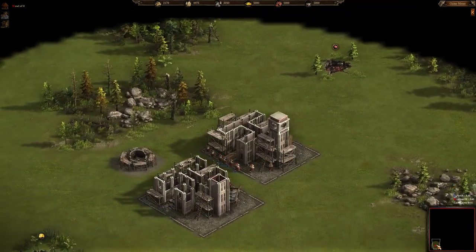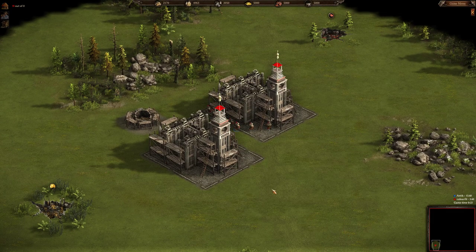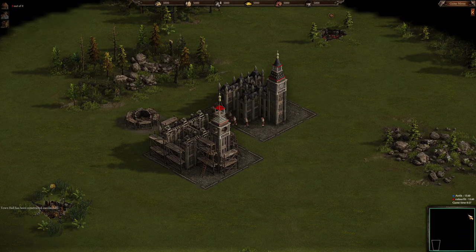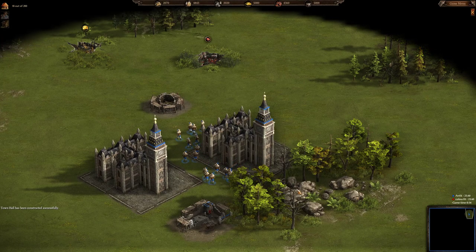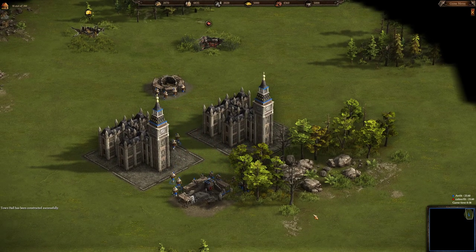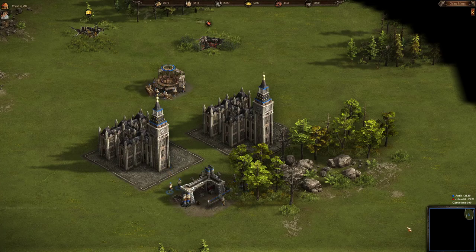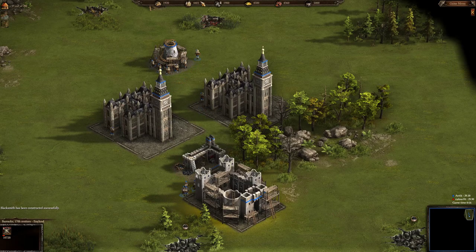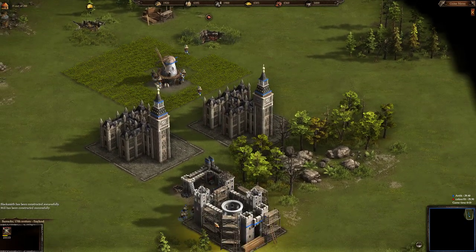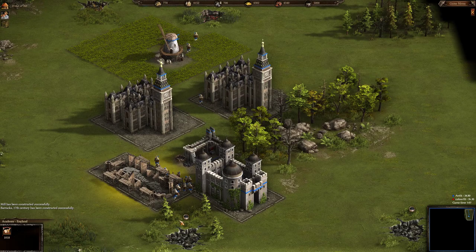Here we are. Color Feed, although it's zero population density, is playing through two town halls. Antique is also playing through two town halls, so no surprise here. Most likely the players will just play through economy trying to get more peasants and more of everything, following exactly the same tactics: two town halls, two barracks.